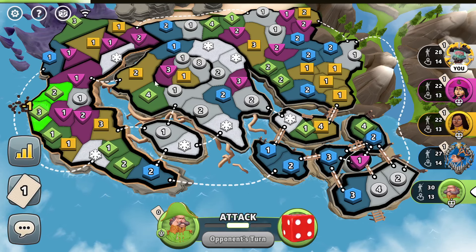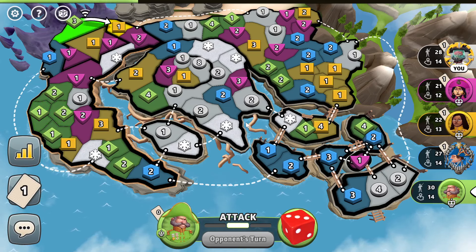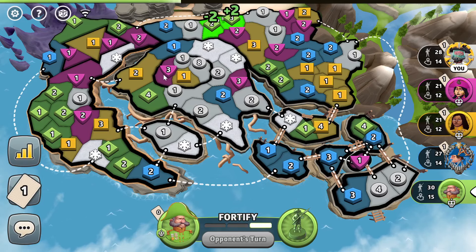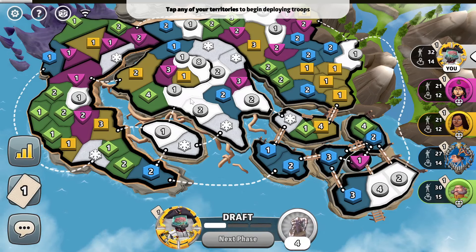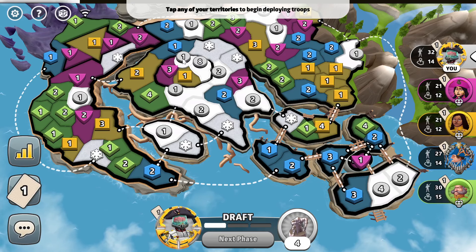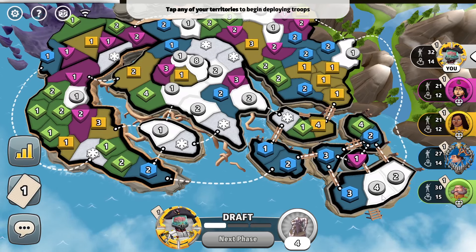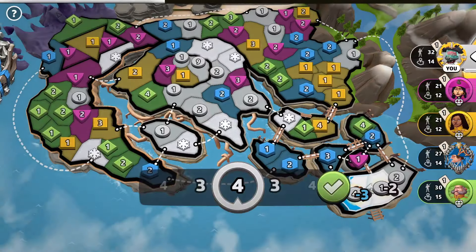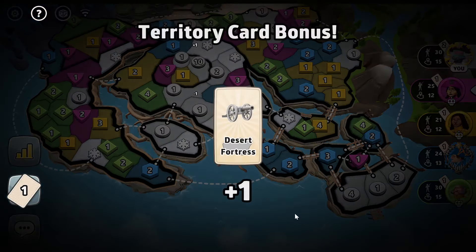I might not take it this turn just in case I get bad dice on that pink three. It is a four guard — I can't really cheese the four guard. I can also completely dismantle him over here actually, that'd be kind of fun. We'll just go ahead and hit him for my card and then reel in.